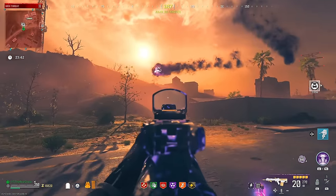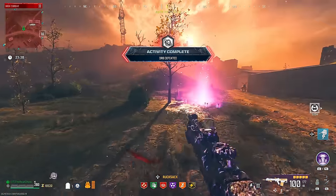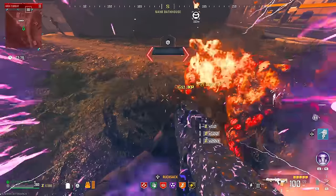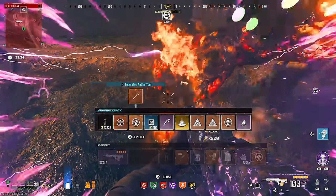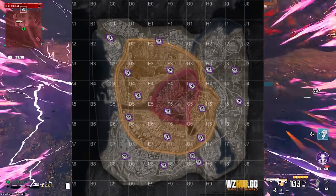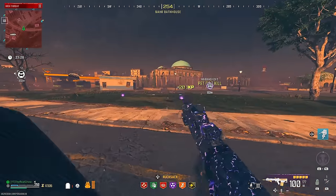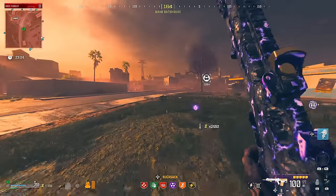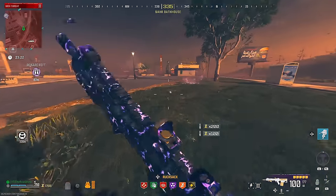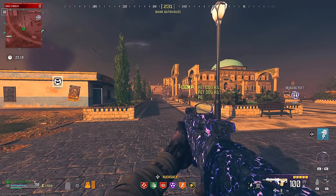If you destroy those floating harvesting orbs you can see in the sky, they're always going to drop you an ether tool. If you're in the second tier zone or the red zone, you'll have a higher chance of getting a higher rarity ether tool. I'm putting a map on screen so you can see where these spawn — two of them in the red tier zone usually drop legendary ether tools.